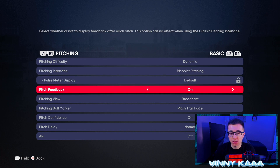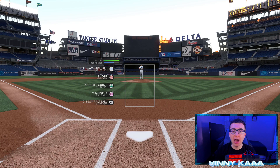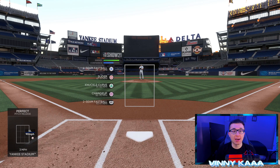Pulse meter display we don't need because we're using pinpoint. Then we have pitch feedback — you definitely want that on, especially with pinpoint pitching. It's gonna show you how accurate you were and how fast or slow your pitch was, so definitely leave pitch feedback on. For pitching view, they have it on broadcast as the normal camera angle, but I like to go to strike zone — specifically strike zone three for pitching. Instead of pitching from behind the pitcher, you're pitching from behind the batter's box, from the batter's point of view. You're gonna be able to see the break of the pitch a lot better, and that comes into play when you're actually hitting because now you're pitching and hitting from about the same camera angle.